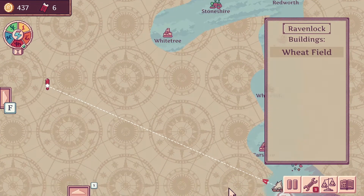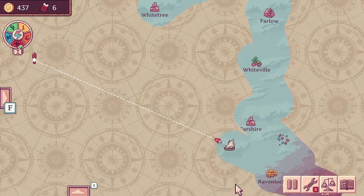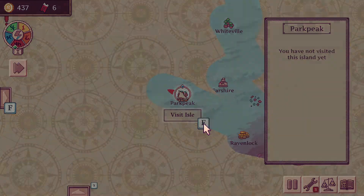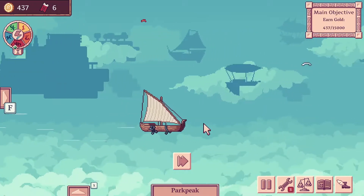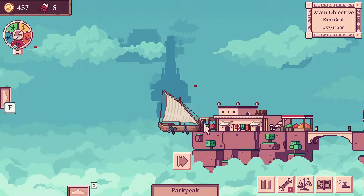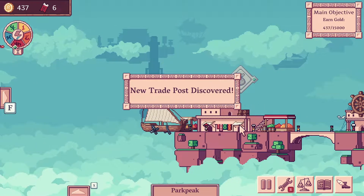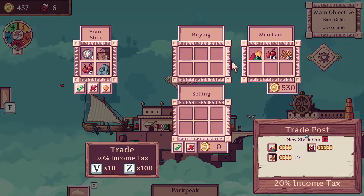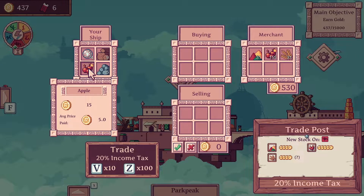I've been playing for the past few days Merchant of the Skies. This is an independent pixel art game that allows you as a sky merchant to fly around with your flying ship and to trade resources on sky islands. The concept is simple and the gameplay is very straightforward, which is very good in my opinion, because the tutorial also gives you a good insight of how the game mechanics work.